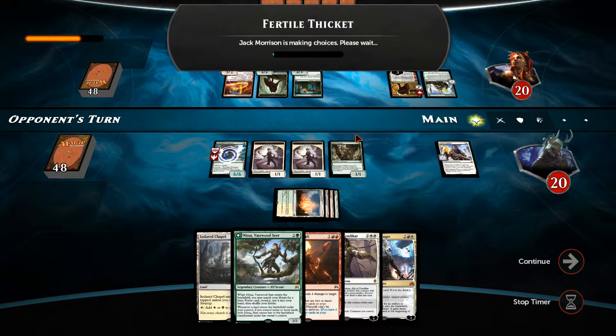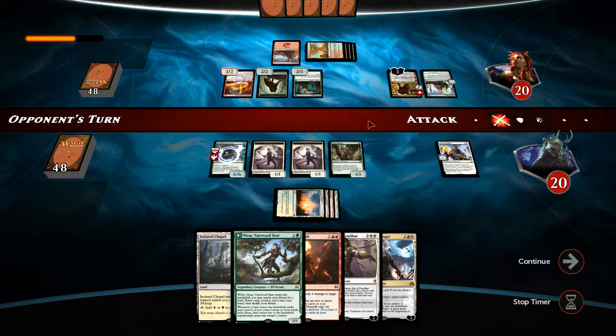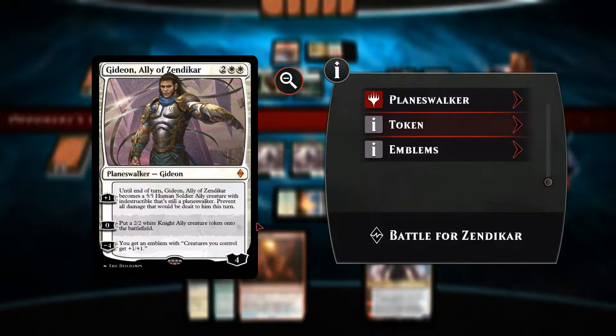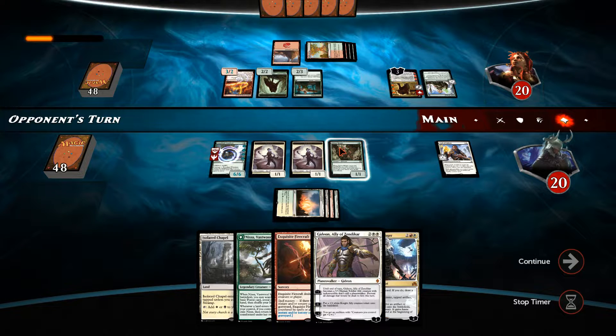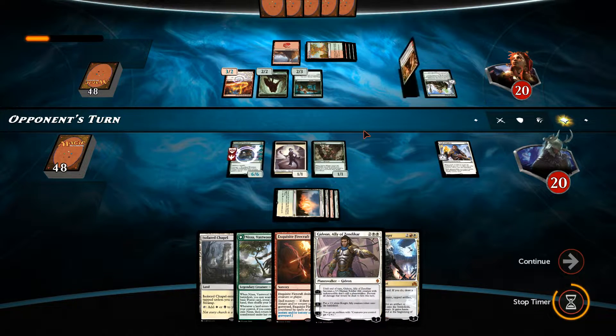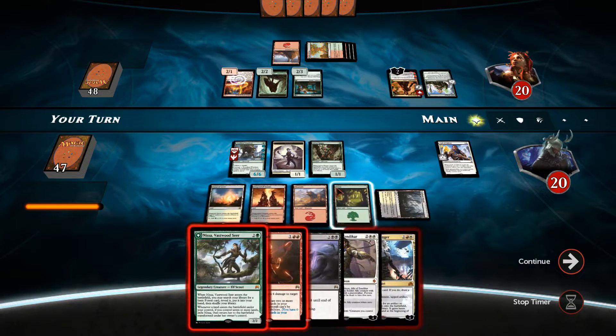He's played out Fertile Thicket to find another mana. I think he may plus-one Arlinn Kord this turn — no, he did not. Planeswalker abilities are sorcery speed only, so he's done it too late to take advantage of pumping up his creatures. The Isolated Chapel is obviously going to come down next turn giving us five mana, and we probably want to start thinking about getting Gideon down to generate some tokens.